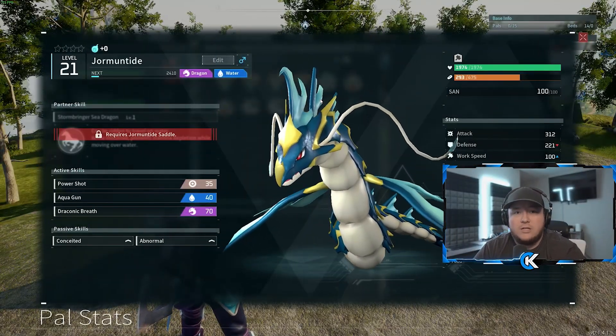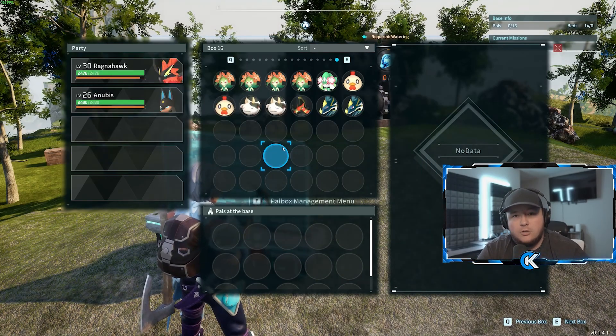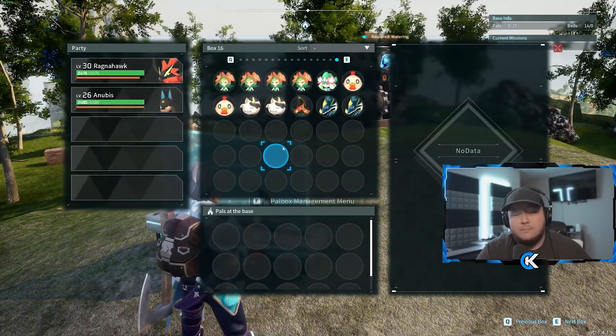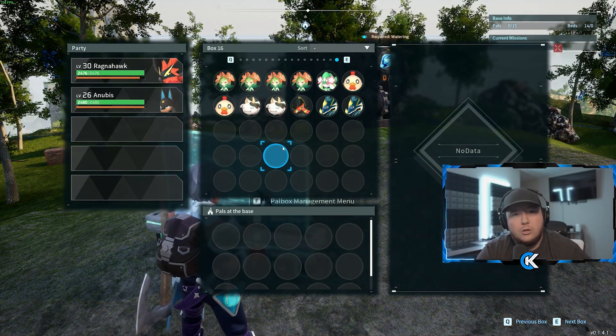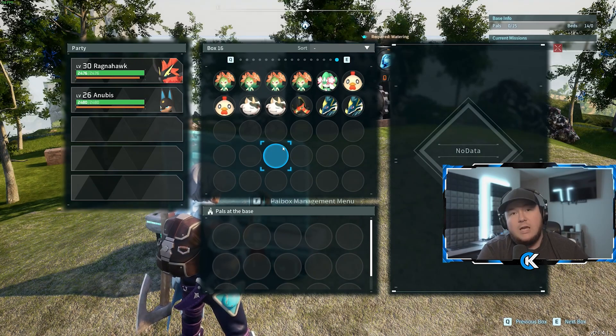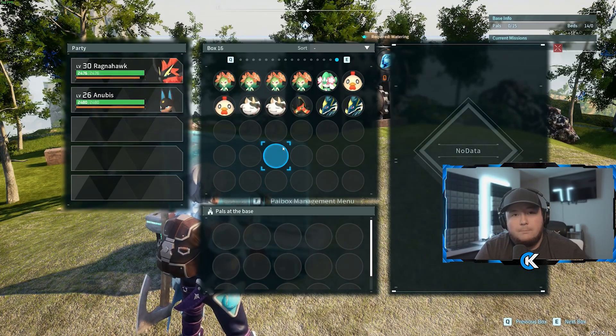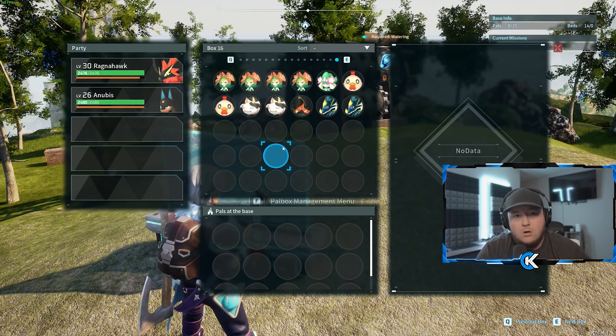The next task is Electricity. You already have a Grizzbolt, which is really good for Electricity and can provide all the Electricity you need. If you want something better, there's a Pal called Orzerk. You can breed Orzerk fairly easily — the breeding combination is your Grizzbolt and a Relaxasaurus, and you already have both of those. If you want the best Electricity Pal, go with Orzerk.